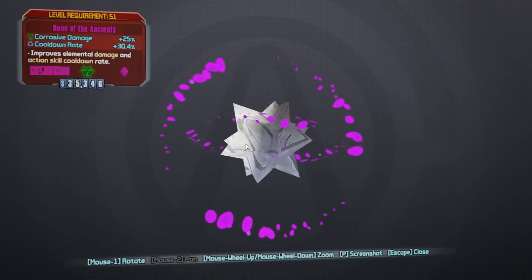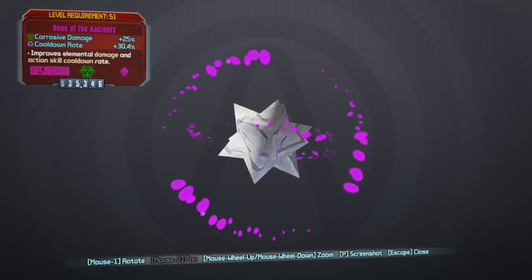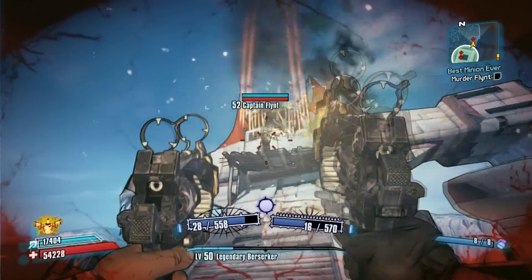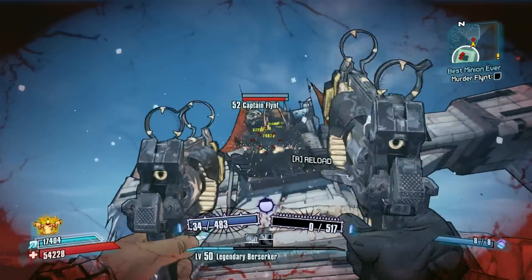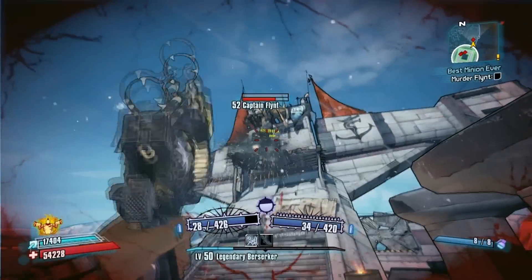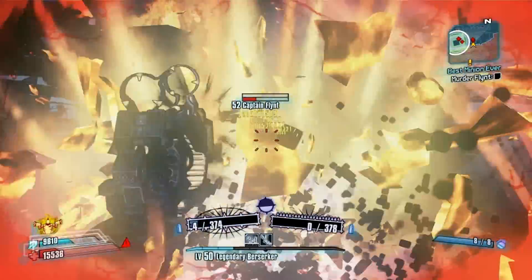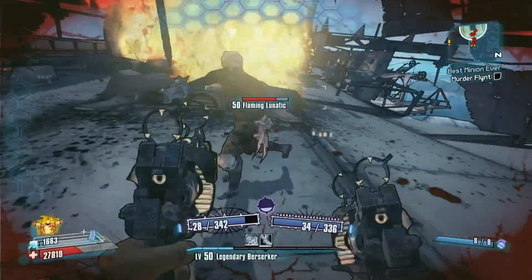These legendary loot midgets can just spawn randomly out of any chest in the game, and I think it's really cool that Gearbox did this. When you play normally you rarely open chests, but now you have an incentive to go open them because you never know — you might get a legendary loot midget and end up with a pearlescent weapon or one of these ancient relics. You can see the legendary loot midget jump out; he's not really hard to take out.